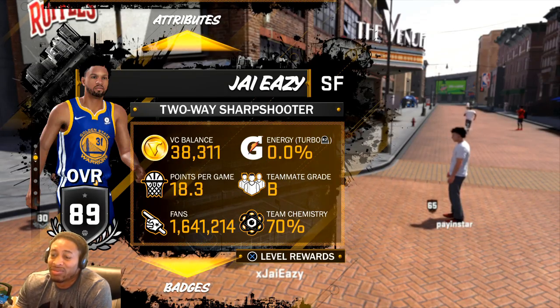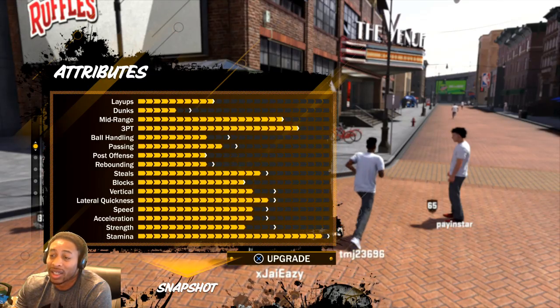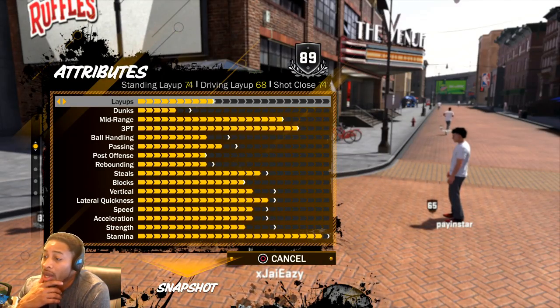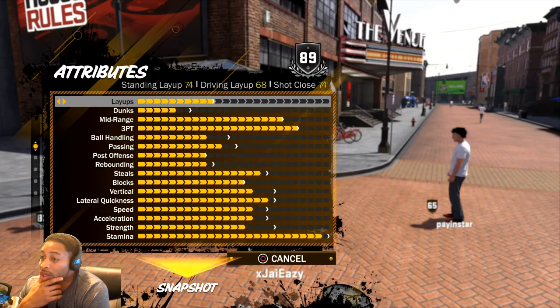I didn't think people really needed attribute videos anymore in the game, but I guess they do — they want to see what you can expect out of a certain build. So check it out, this is what you can expect as a two-way sharpshooter.